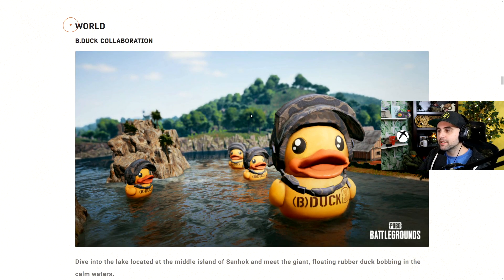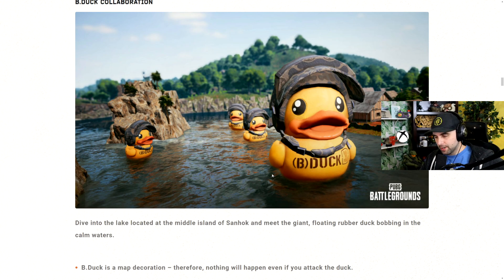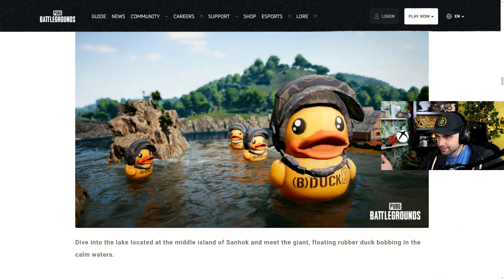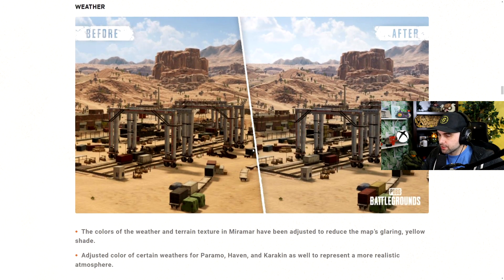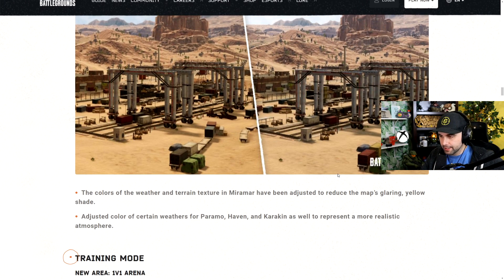Then we have a B-Duck collaboration. This is a brand out of Hong Kong — they do a lot of giant ducks and rubber duckies, but they also do collaborations and have cafes and stores. It's very popular in Hong Kong. They're coming into PUBG and you'll be able to see them in the water on Sanhok. You can't destroy them, but this is pretty big cover if they're really that size — it's going to be huge cover in the water. Also, weather changes and textures for Miramar have been adjusted to help with the yellow glare and shade.